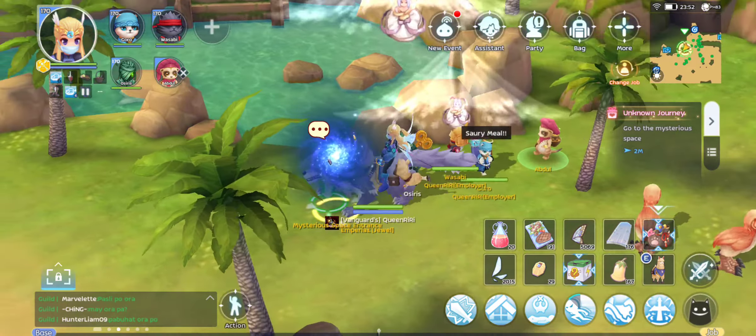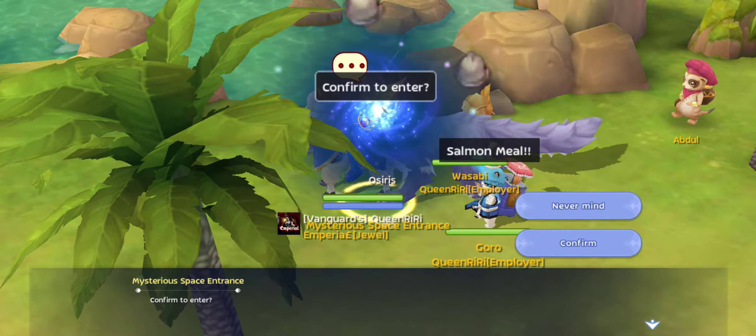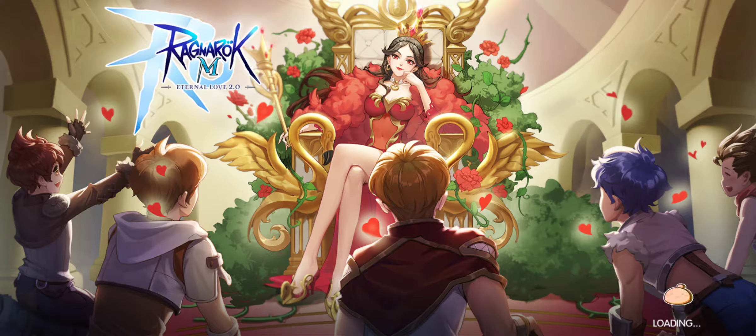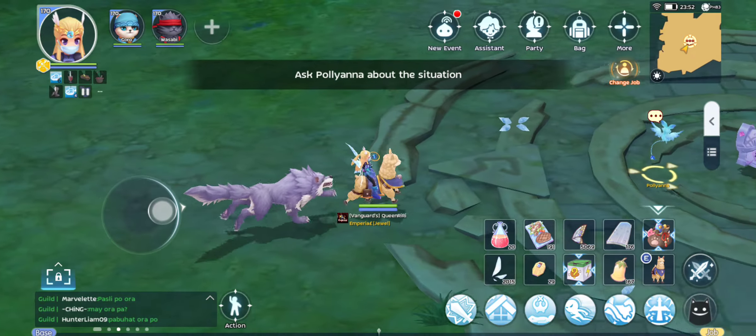Now we should enter the mystery. Let's go to the interior space entrance. Then let's go to Pollyanna.